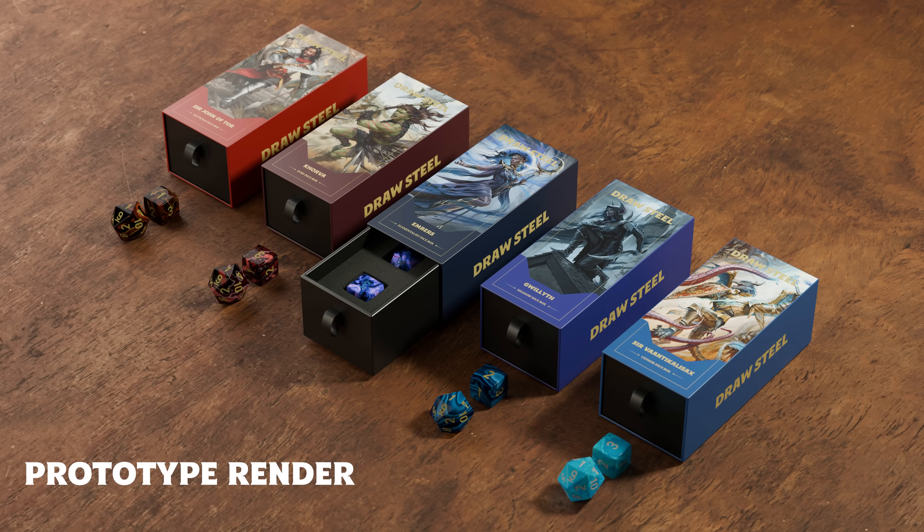Here are the details. One set of dice is 20 bucks. You get the three Draw Steel dice, custom made for us by Chessex, delivered to you in quite nice packaging. This is just a mock-up, by the way — all the things you see here are mock-ups; the real ones are going to look way cooler. There are five different hero boxes — they all have the same dice in them, just different colors. If you want all five hero boxes, you get a little discount. If you want all five sets of dice but don't want to pay for the super cool packaging, you can back at just the dice level and get all five sets in a little blister pack.